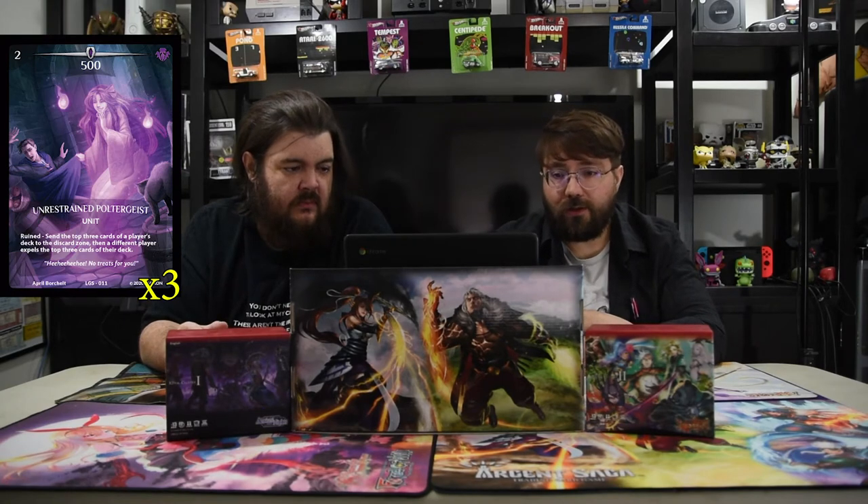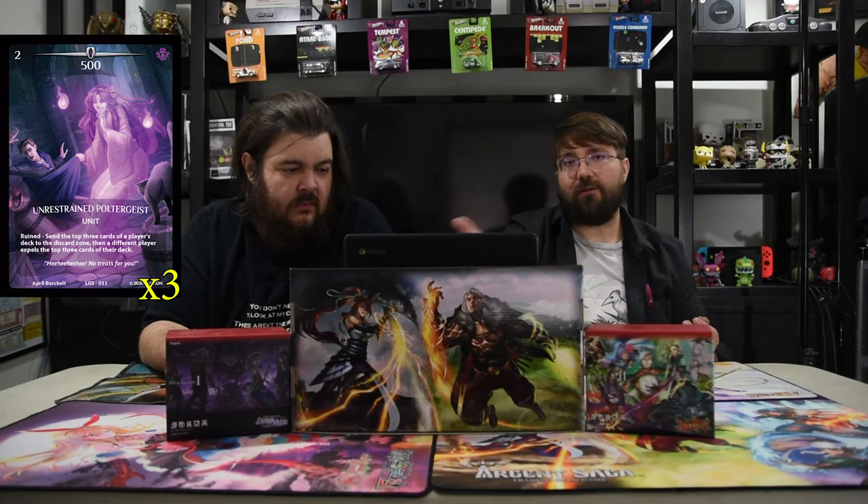Next is the Obsidian Gargoyle. It is two for a 1000. When this card is sent from the deck to the discard zone, you may put it into play — so when you're milling, this dude is free. You're like, 'Cool, I get a free 1000 dude,' which is pretty good. Unrestraint Poltergeist is a two-drop 500 that sends the top three cards of a player's deck to the discard zone, then a different player expels the top three cards of their deck. So you discard yours and they expel theirs — therefore they lose those cards and can't do any graveyard shenanigans, because they don't get those dudes back.